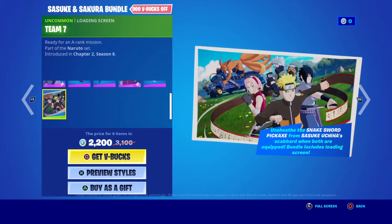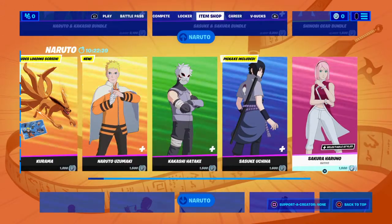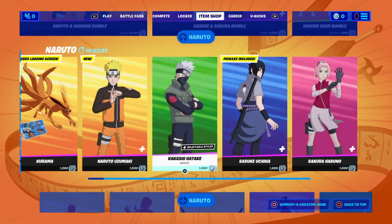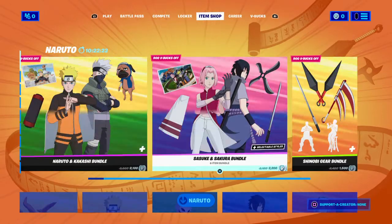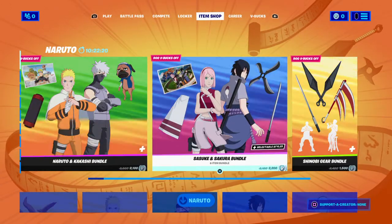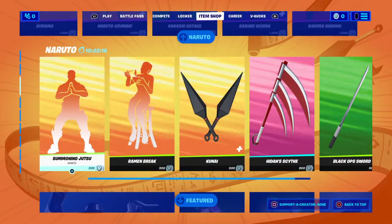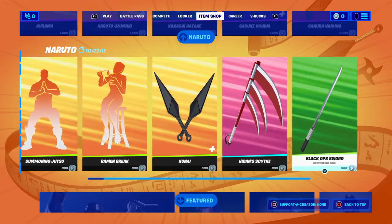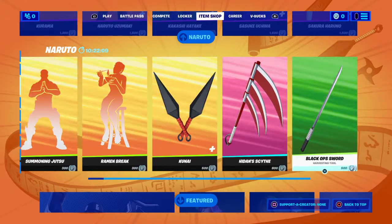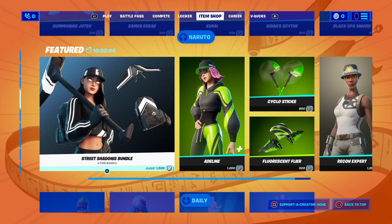You've got the loading screens - that one was okay, I like that one. You can get them separate, but 1,500 V-Bucks is quite expensive. You can get a bundle, which is better to get. The emotes are only 300 V-Bucks if you like these sorts of things, and 500 V-Bucks for the black ops sword - that's a bargain.